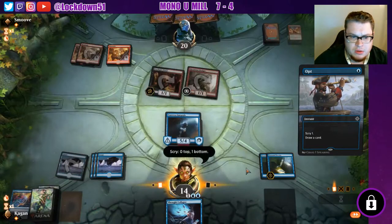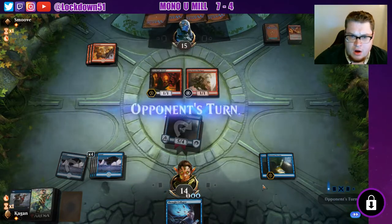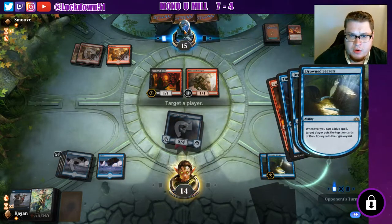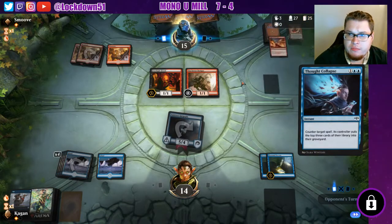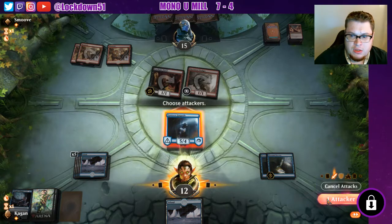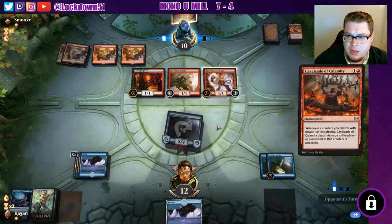Do we want Jace? No, I want walls — not exactly what I wanted. They are down to 33 cards in the library. We're running out of cards here. I would love to counter a Thraben or a Cavalcade. I'm gonna mill them for seven here — this is good. Mill them again, 25 cards left. I'm gonna take two, we're racing. They've got three cards left in hand. I'll just keep this in hand as a counterspell. Hopefully Thraben doesn't come down — Steamkin is fine. That's not good though, so we're gonna get hit for four.